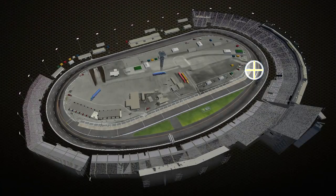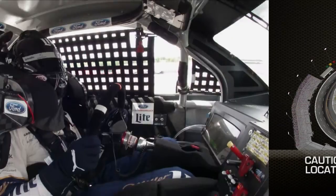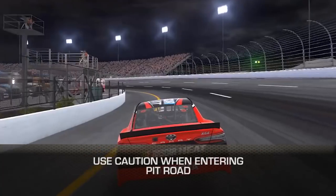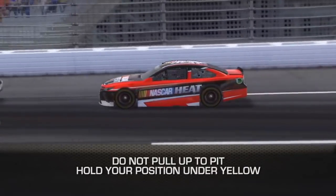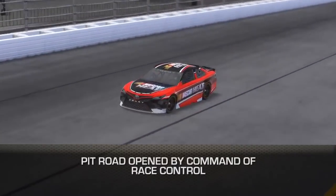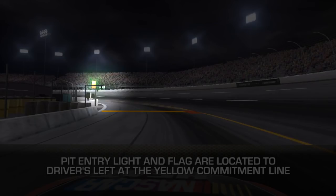The caution vehicle is parked in turn one and will enter the track from this location. Signal to the cars behind you that you are pitting on the back straight. Use caution when entering pit road. Do not pull up to pit. Hold your respective track position under the yellow flag. Pit road will be opened by command of race control. The pit entry flag person and pit entry light are positioned at the end of the wall to driver's left at the yellow commitment line.